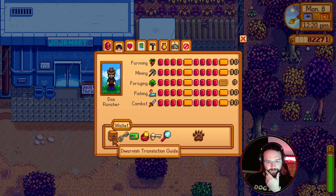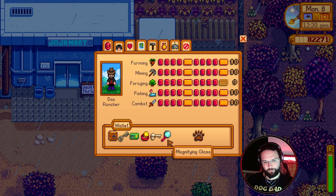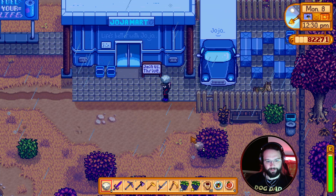So we can speak to the dwarf now. Rusty key - what did we use the rusty key for? Can't remember. That's the club card. Sewer key. Bear's knowledge. We don't really know what all these things do.